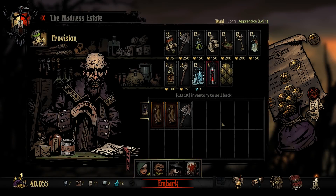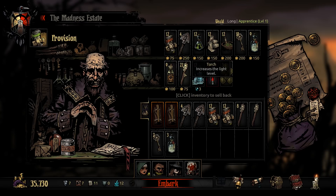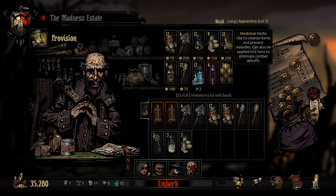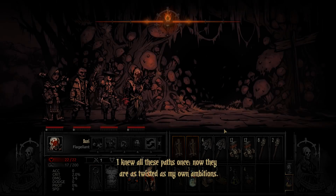Let's get our supplies sorted. We'll want quite a few shovels for a long run - let's take five. Two full stacks of food, so 24 food. A full stack of torches, maybe nine torches. A skeleton key or two, some holy water, bandages, medicinal herbs, maybe some anti-venom as well. It's a bit overkill but it is a long run. This all cost us over 6,000 gold, so we need to make at least 10,000 from this run.